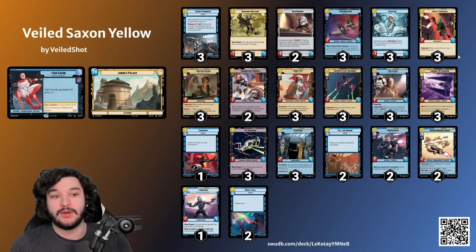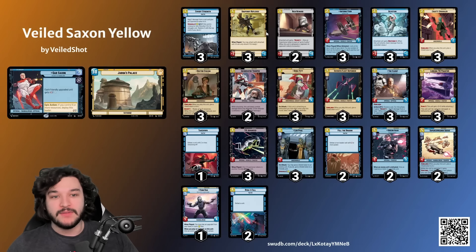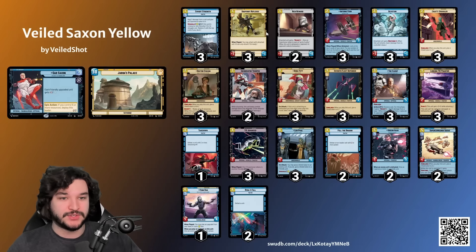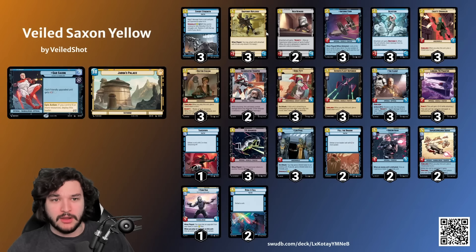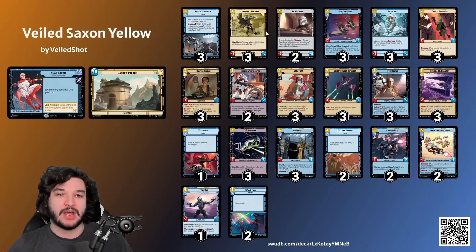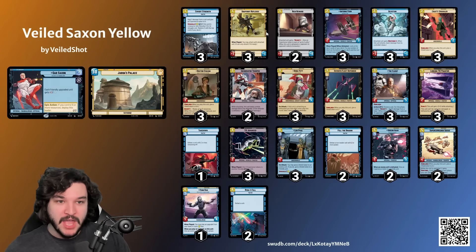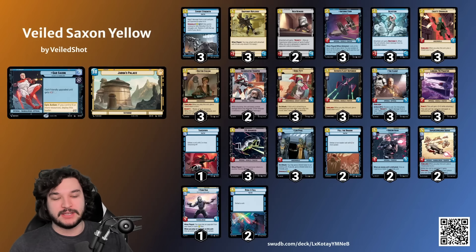All three of those don't require outside assistance - just because we're playing Gar Saxon we get an immediate power buff straight out the gate. Another really powerful reason to be in Cunning is Snapshot Reflexes - essentially our version of Surprise Strike. Surprise Strike gives plus three power, but Snapshot Reflexes is essentially a permanent plus two plus one stat line while also giving that immediate attack. That's really powerful, and importantly you're not limited to ground units with this upgrade, which matters because we have a lot of space units.